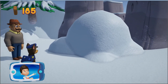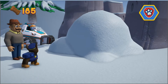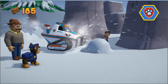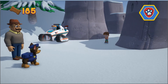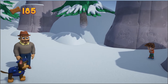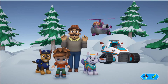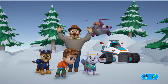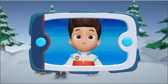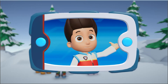There's Mr. Porter and Alex. Now we need Everest to use her snow plow to clear the snow. Way to go! You helped Everest clear the snow and save Mr. Porter and Alex. They're so happy to be together again.